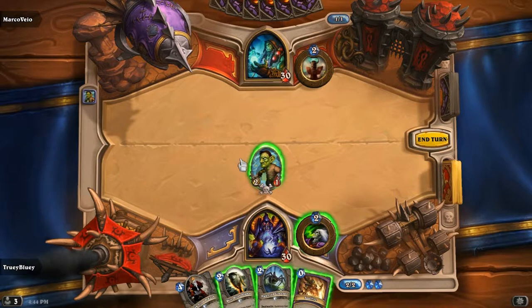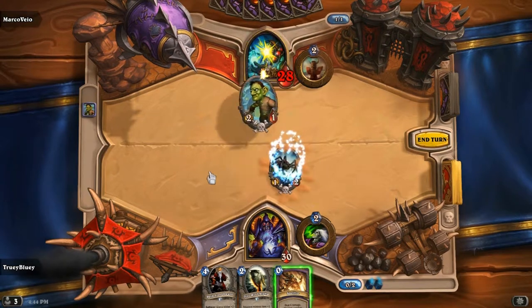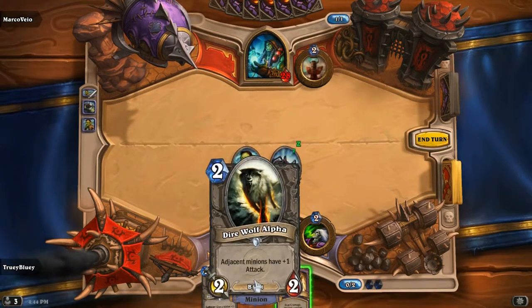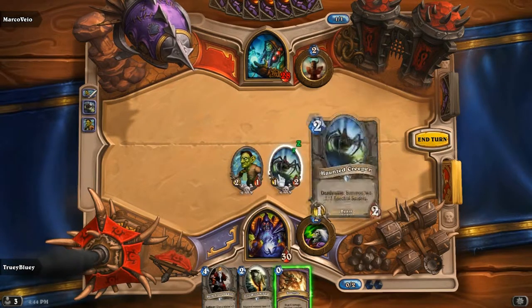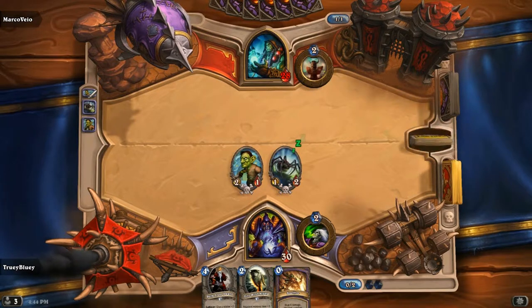We're not going to play Alpha here just for the extra damage — we're going to play Haunted Creeper here since we drew it. That's a better play, because you want to use Dire Wolf Alpha to kill something bigger. If you place it here and you're able to kill a 2-mana 3/2, the Haunted Creeper will die but it'll spawn two 1/1s. It's better to save Alpha for that case.